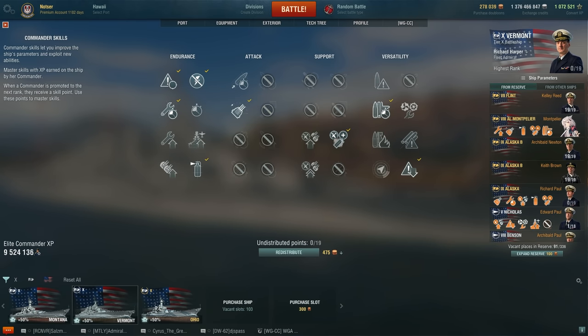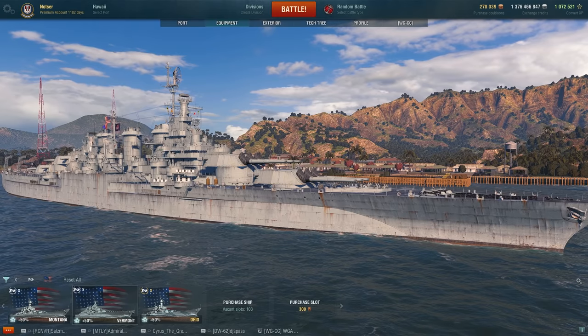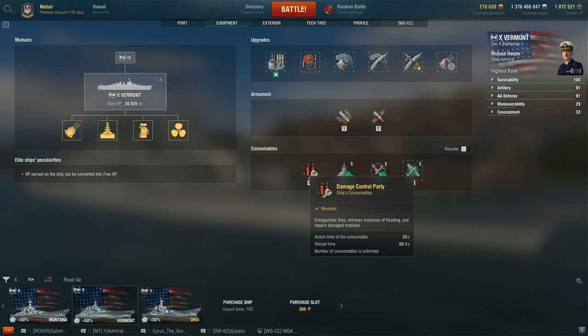That's my 11-point build. Then we pick up Concealment Expert. I choose High Alert over Basic Survivability because High Alert plus Preventative Maintenance at three points really helps with the damage control party. Since it's American, damage control actually has a really long duration — 20 seconds. So I regularly have damage control up for a Thunderer's first salvo, activate it to put out fire, and I'm immune for the second follow-up salvo.